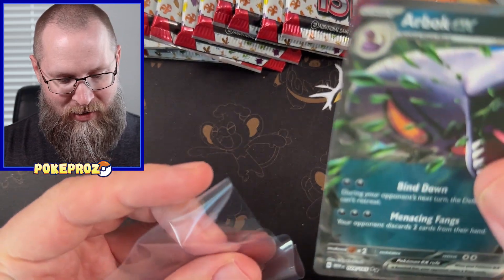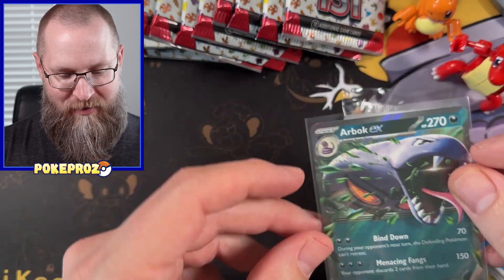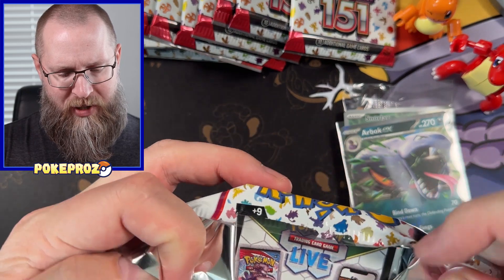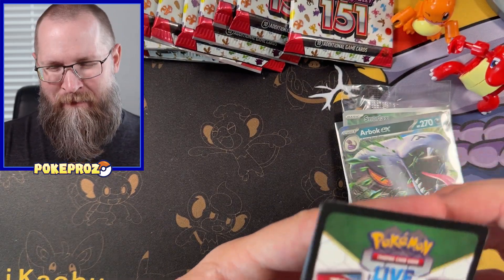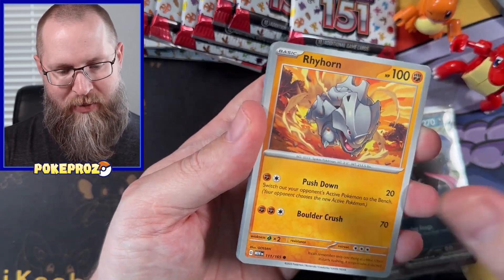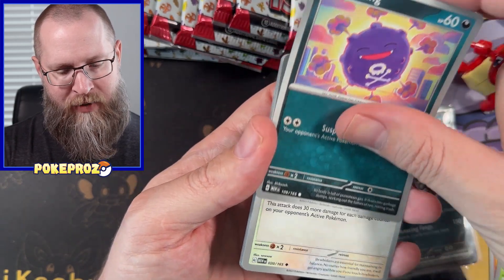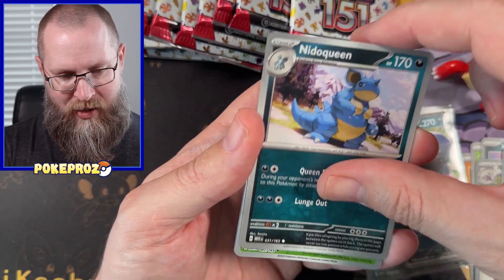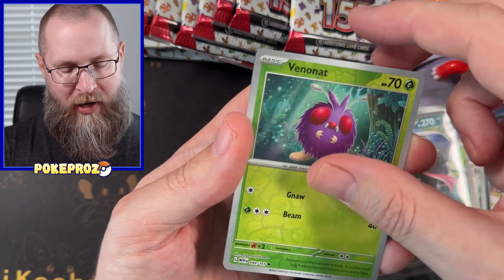Arbok EX is going into the hot zone. The Japanese set was just so cool — that was actually the first time I've ever opened Japanese cards and the texture is really cool. Everything feels different with those cards. The one thing I will say about the English 151 set is that they don't have the master ball holo — there's one in every box of the Japanese 151, so I have a feeling those are going to hold their value for a while.